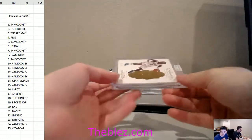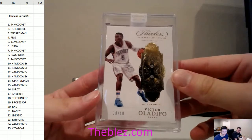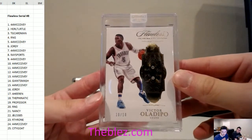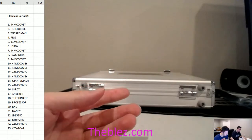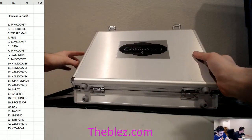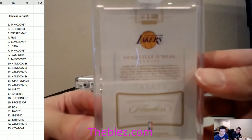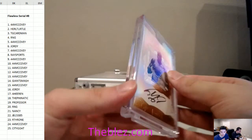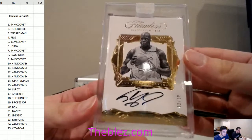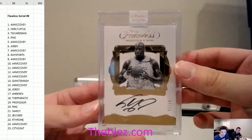We have two diamonds — 10 of 10: Victor Oladipo. And we have one more autograph — it's Shaq. Someone gets a Shaq auto! The 2 hole — Turtle. Turtle, you get the Shaq auto 2 of 10. Nice, Turtle!